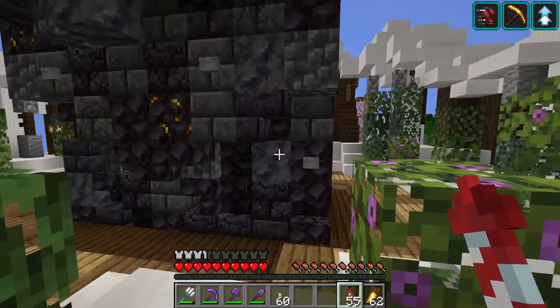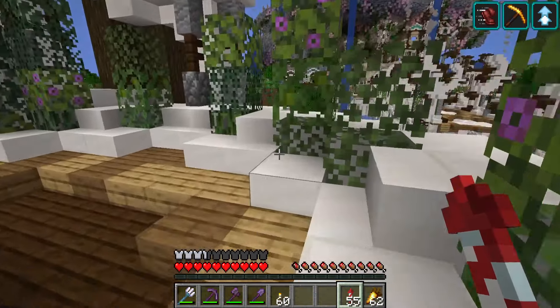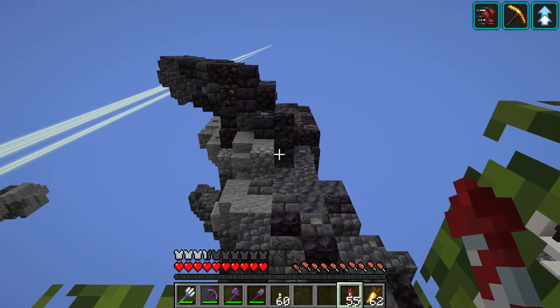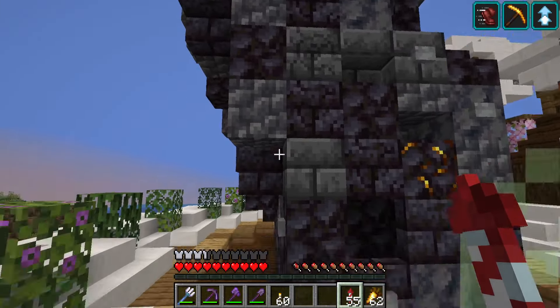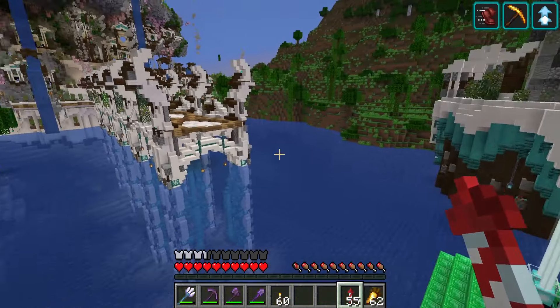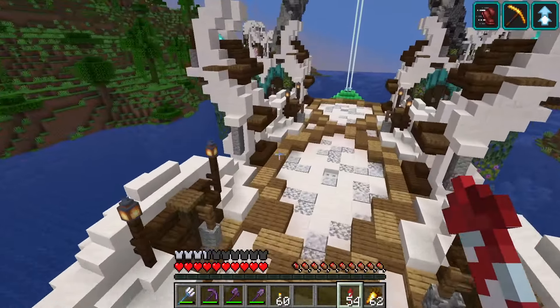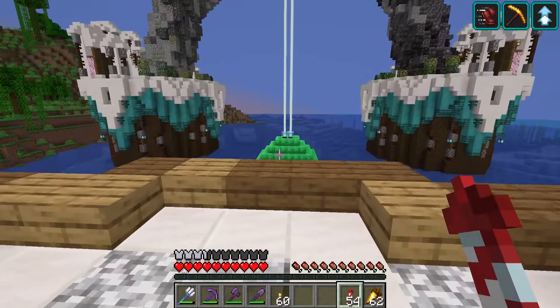I added some gilded blackstone on Leora's. I saw that we had it and I was like, you know what — Leora's the one who got it for us, so it's only fitting I use it on her statue. But anyways, this is a grand entrance to our statues. Now to build a cable statue.